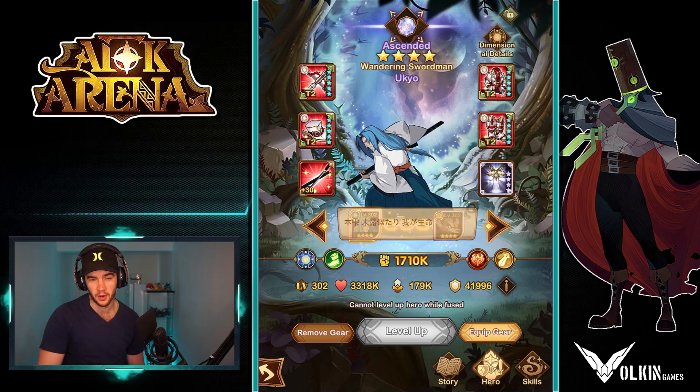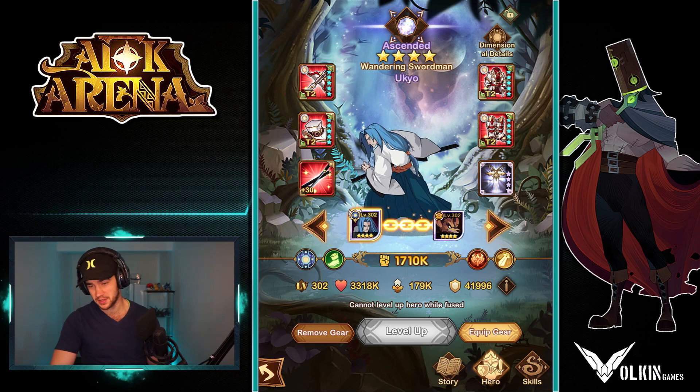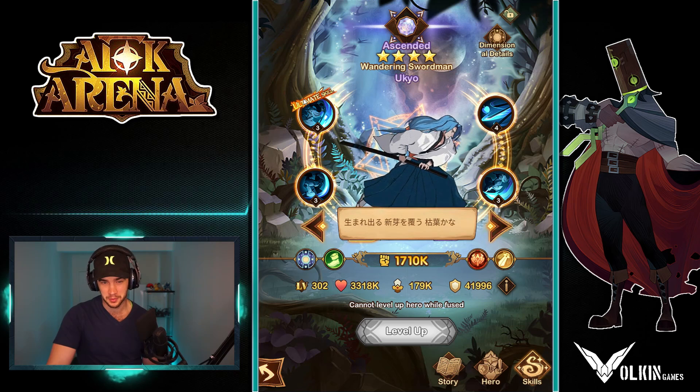The first thing to note is that we do not have the factional gear, so we don't have the dimensional faction on the gear, so we are losing some stats from that. However, we do have the level 30 signature item, but I just want to go through his skills quickly and talk about him before we get into it.